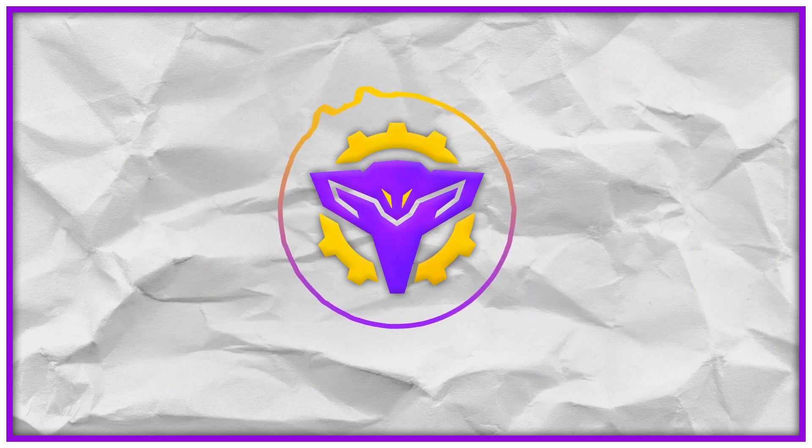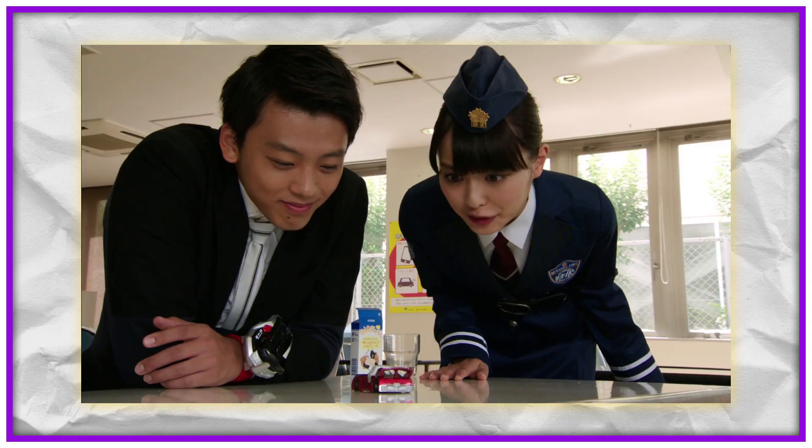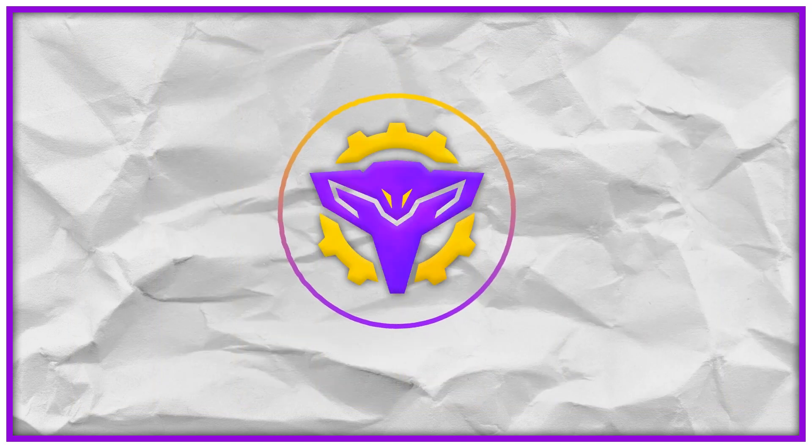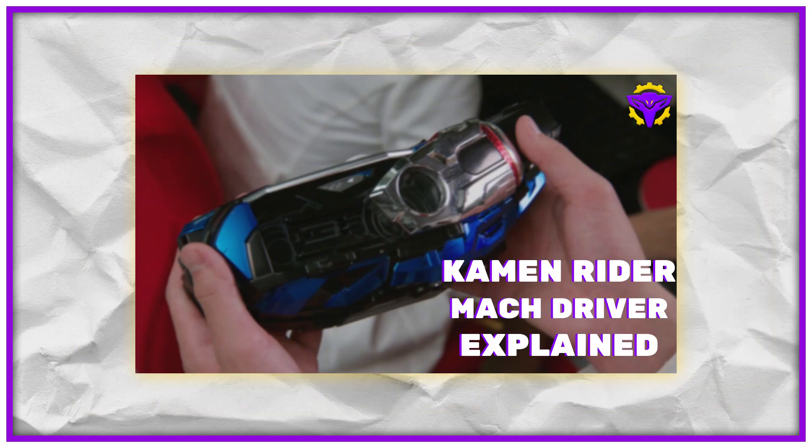Drive has a total of six forms, or types as they are called in the series, and four others that appear in movies and specials respectively. Most of these forms come by way of a type of chain shift cars which act as Mr. Belt's eyes and ears on the field, while two exclusive forms are accessible in the Mach Driver Honō, so you might want to check that video out about those.